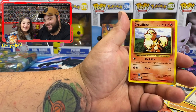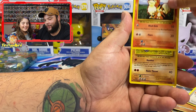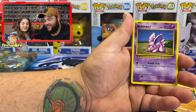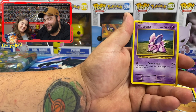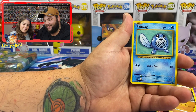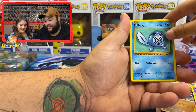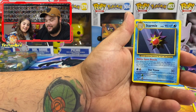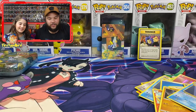Machop, Growlithe, Onix, Nidorina, Poliwag, Koffing Reverse Holo, and another Starmie — which isn't a great card.